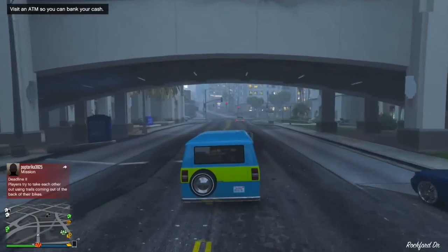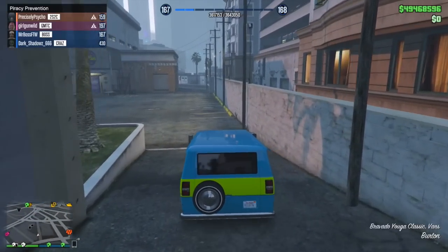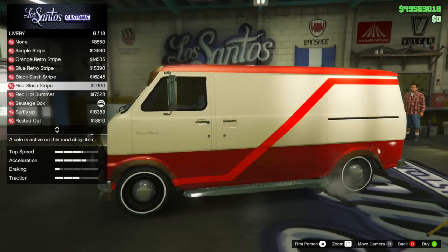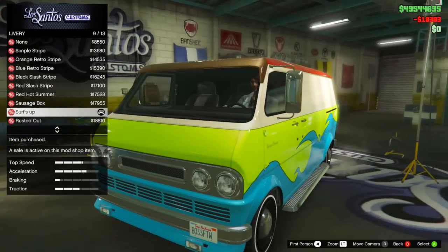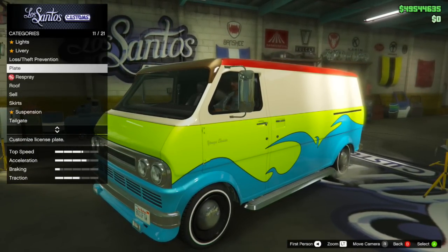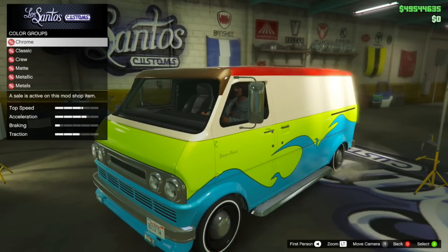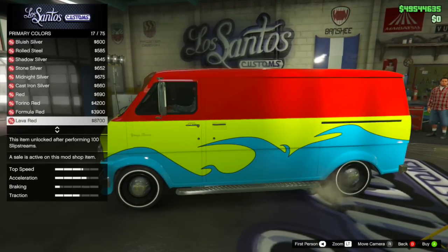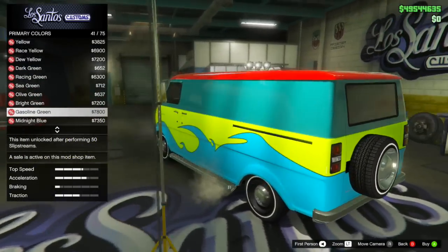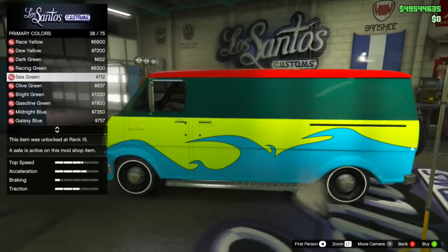Let's start with that brand new content, and that is the Yuga Classic Van. I'll have my full review out later, but I wanted to give you guys some secret insider things you might not have known about this vehicle. The first thing that's actually really cool has to do with one of the liveries — one called Surf's Up. You might recognize this, because this is actually a parody and Easter egg of the Mystery Machine from the Scooby-Doo cartoons and movies. It was basically five characters and their dog solving mysteries in a van, and their van was called the Mystery Machine.